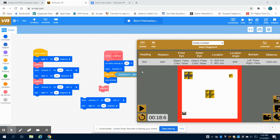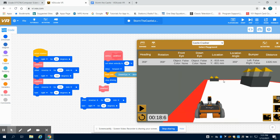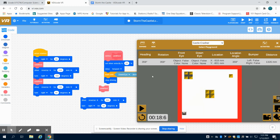This is the Vex VR Storm the Castle level 2 video, the second part. In the previous video, we ended up with our robot facing roughly 0 heading, looking to knock over this part. As we take a look, we're going to notice there are two different sections to it, so we're going to attack these sections separately.